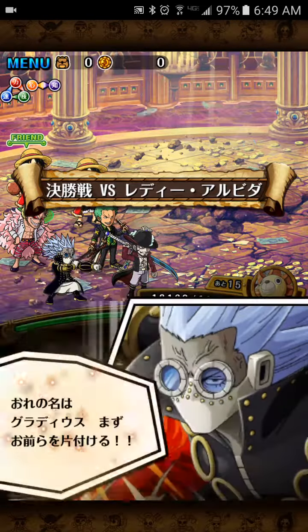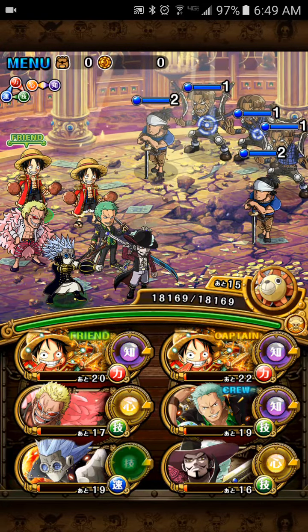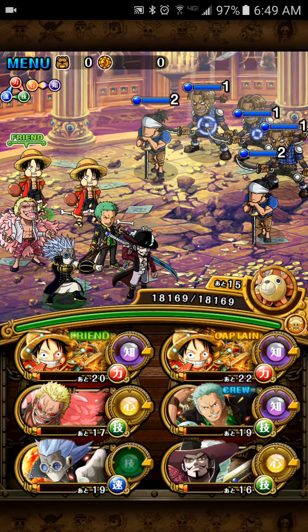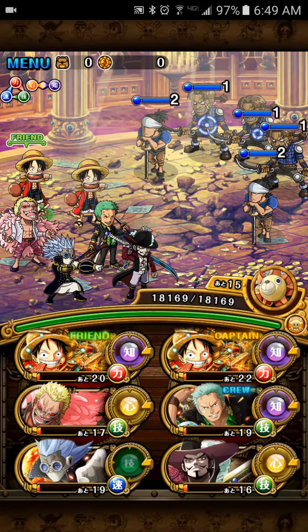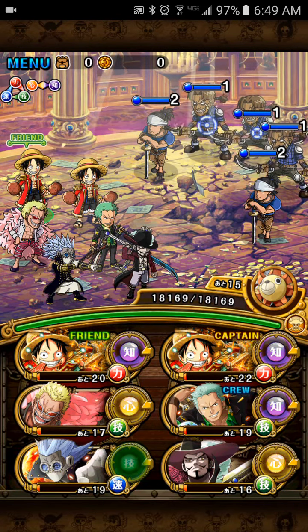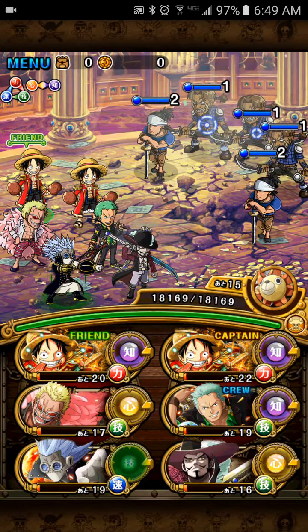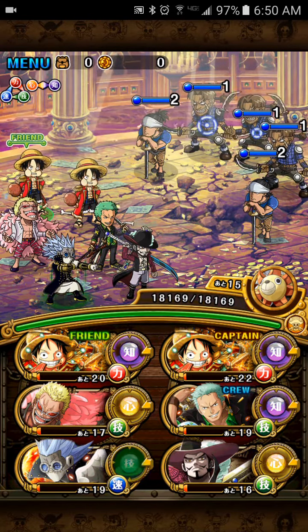Okay, Colosseum Alvita — the mini boss is Bepo. If you don't know who Bepo is, Bepo is the polar bear that is in Trafalgar Law's pirate crew. What he does is he preemptively locks all INT units for 13 turns. So if you're thinking about bringing Golden Pound or Nightmare Luffy or Rayleigh, don't do that because you're just going to set yourself up for failure.